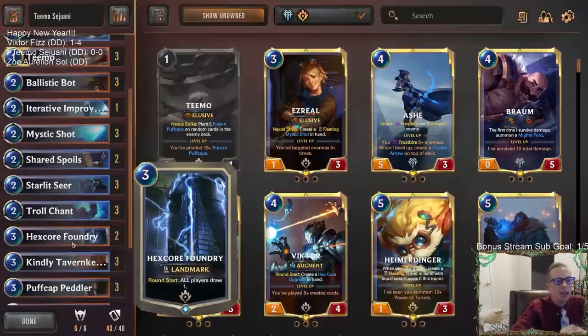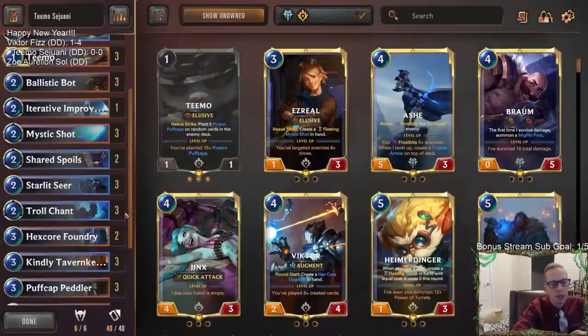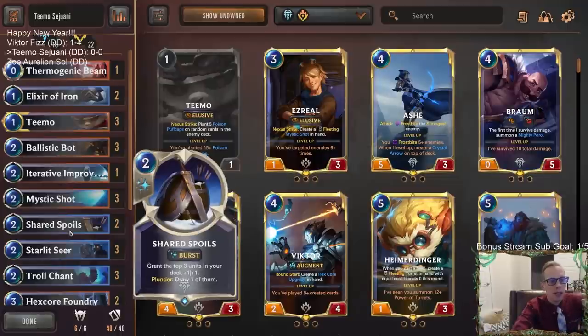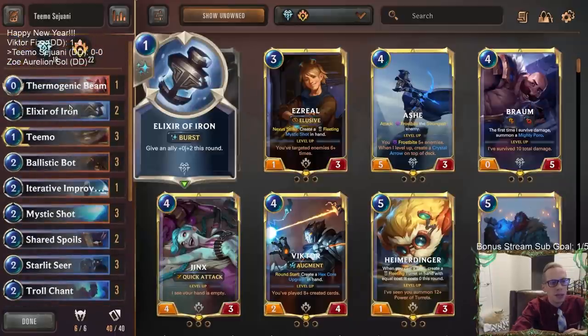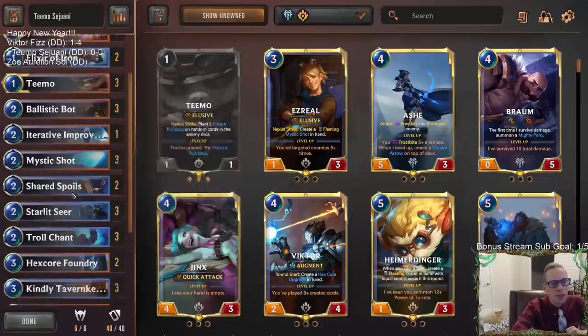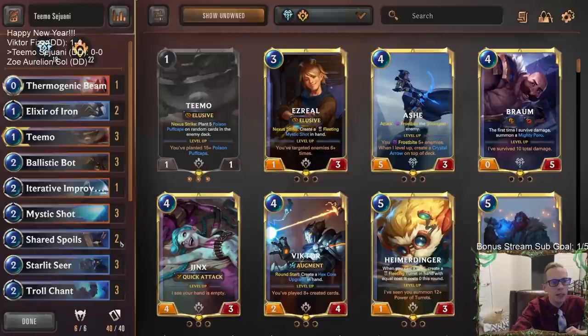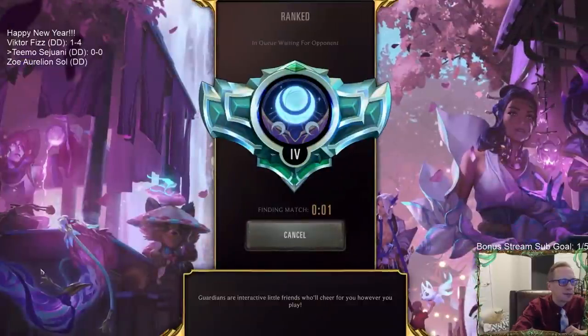Chump Wumps will give us some Mushroom Clouds. We have a new card, Hex Core Foundry - round start, all players draw one - so basically we're each drawing two cards a turn, giving two opportunities for them to draw Puff Caps. Starlet Seer can make some of our units very large. Cards like Troll Chant and Elixir of Iron protect our units - Ballistic Bot, Starlet Seer, and Puff Cap Peddler are all important and we don't want them dying in combat. We also have some removal, which we learned we need from the last game.